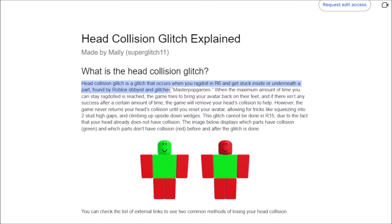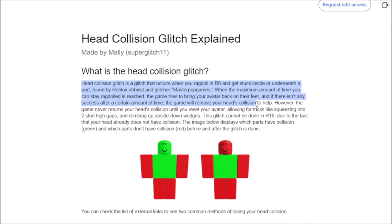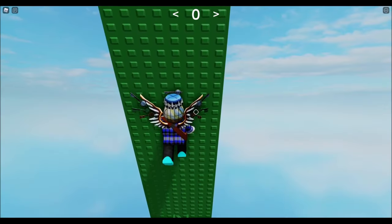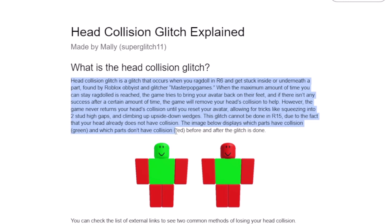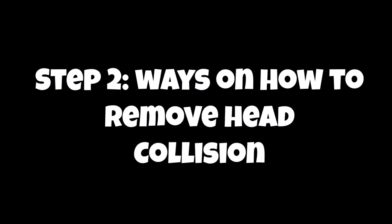Found by the Roblox glitcher MasterPop Games. When the maximum amount of time you can stay ragdolled is reached, the game tries to bring your avatar back on their feet. If there isn't any success after a certain amount of time, the game will remove your head collision to help. However, the game never returns your head collision until you reset your avatar, allowing for tricks like squeezing into two-stud-high gaps and climbing up upside-down wedges. This glitch cannot be done in R15 due to the fact that your head already does not have collision. The image below displays what parts have collision in green and which parts do not have collision in red, before and after the glitch is done.